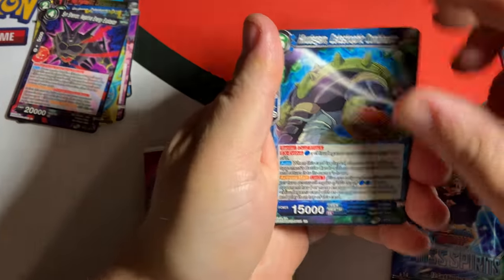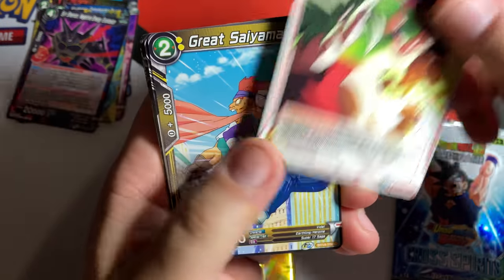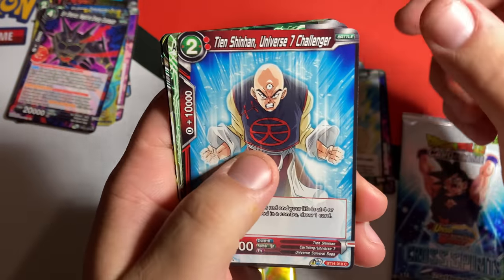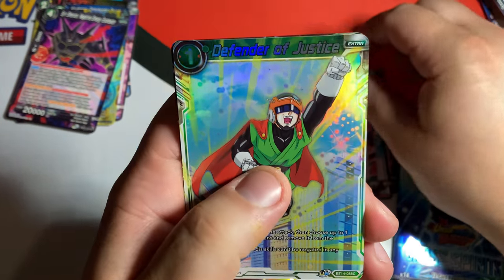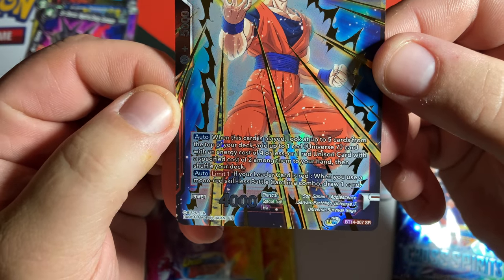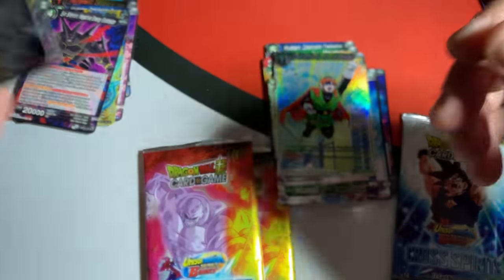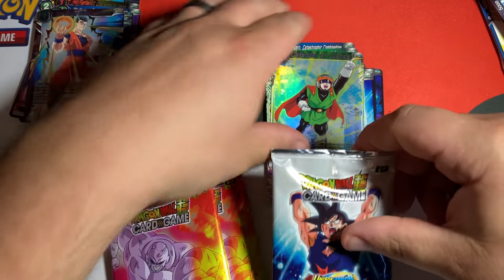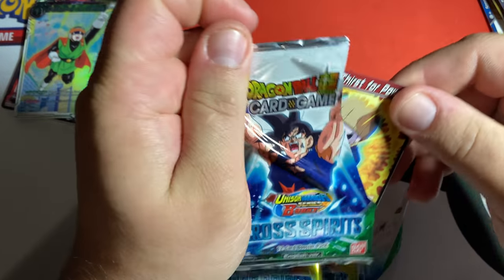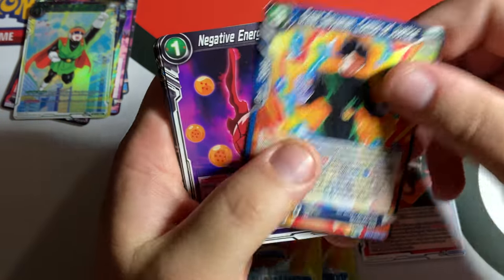Will this be a super rare or secret rare pack? Harugan Heart, Vegeta Exchange, Great Saiyaman, Negative Natural Shinran, Krillin, Tien, Videl — the foil Defender of Justice. And boom — see guys? We got a super rare in it: Son Gohan Ultimate Essence! That came out of the pack with Goku on the front — I'm telling you, these packs might be searchable by how they're labeled.